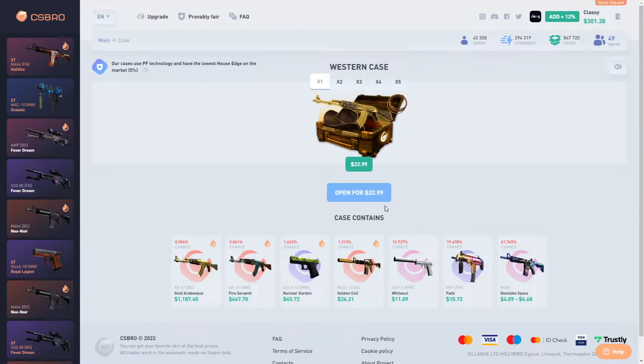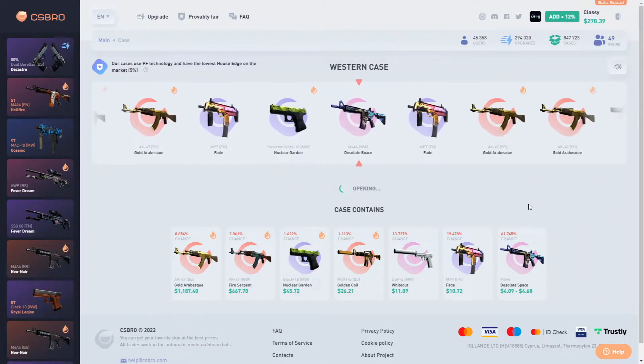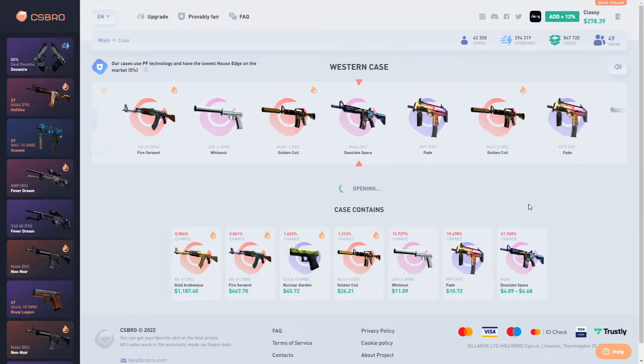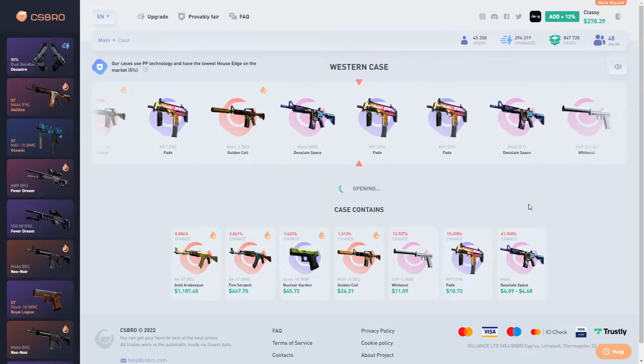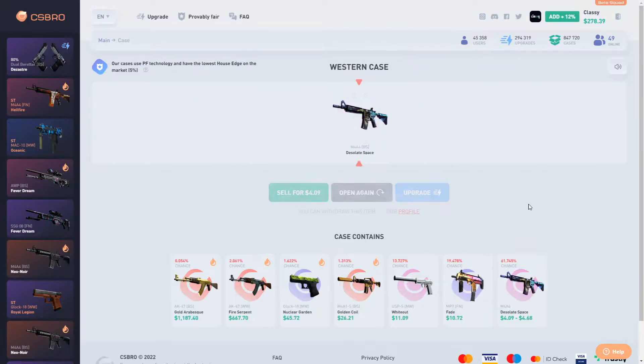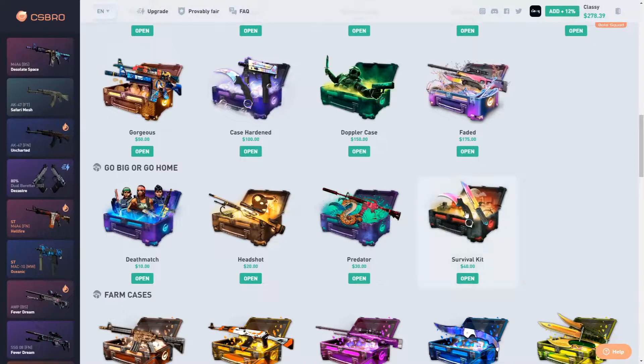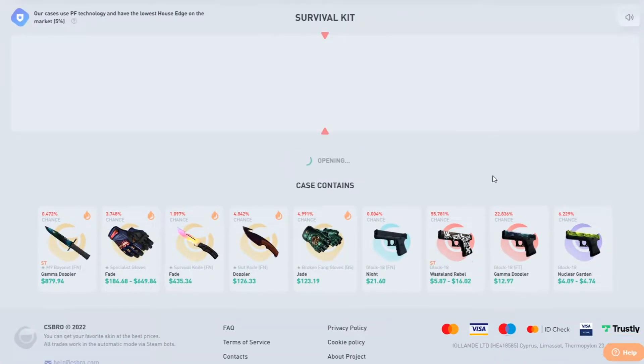Let's start off with the Western case for $20. And we're going to be starting off with a loss on the Desolate Space Battles card — the worst skin there. Okay, let's try something else. $278. Dude, the survival kit — it has to pay soon.